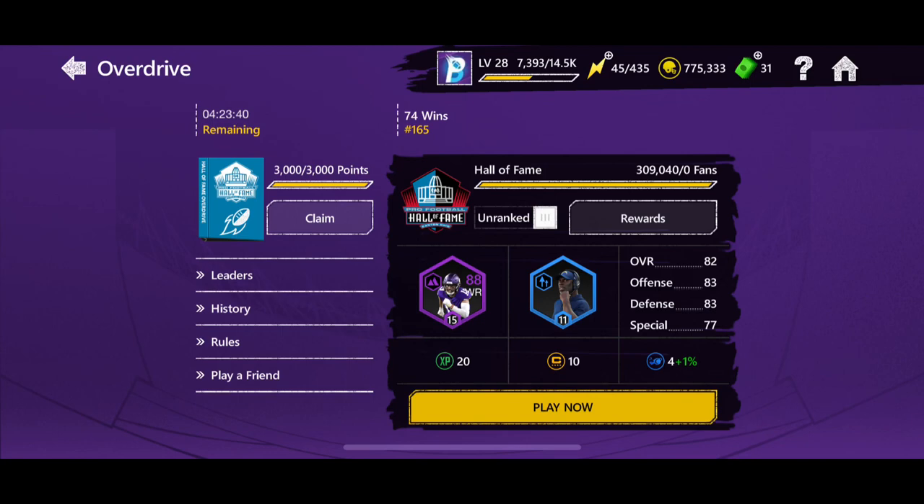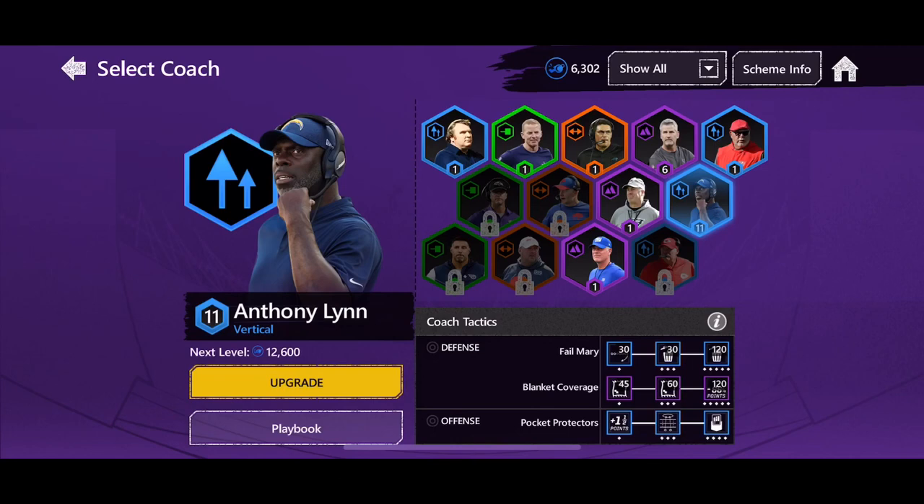Last season I did get top 500 and did not push for top 100. This season I have two accounts in the top 500. First off I want to go over my coach. Ever since I got a full scheme with a full team of west coast players and changed my coach to Anthony Lynn, it has been a game changer for me. I started out leveling up Frank Reich initially, but the pressures that Anthony Lynn has are a game changer.